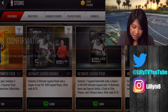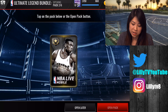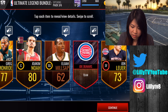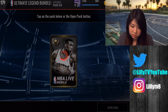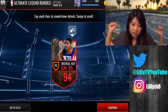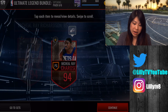We're jumping right into pack openings. I'm starting with the Ultimate Legend bundle to get my guaranteed 93 overall legend or better. Some of these collectibles aren't so useless now because you can turn them in. We got Joe Dumars, Amar'e Stoudemire, Allen Iverson... and here is our 93 overall or better legend player — we get Michael Ray Richardson. Okay, so we got the bare minimum. Not bad, not bad — hey, we'll take it.